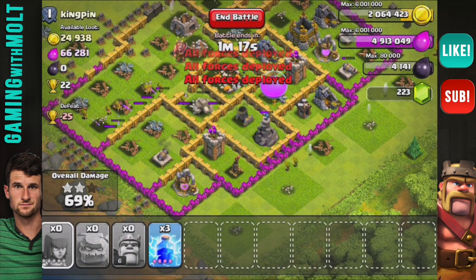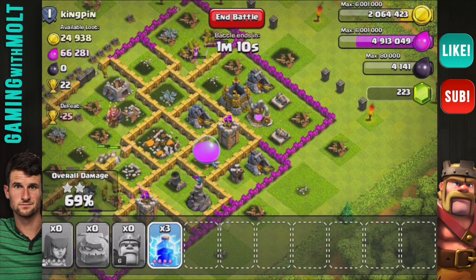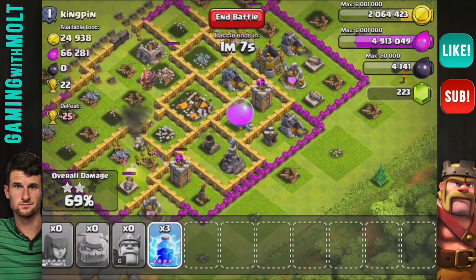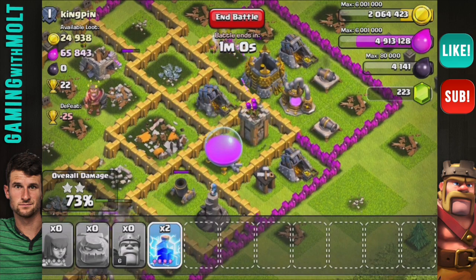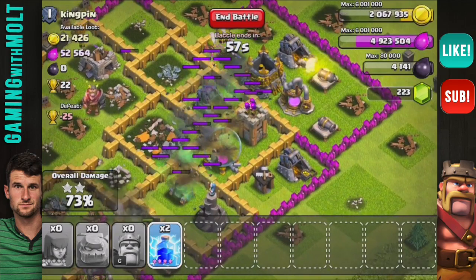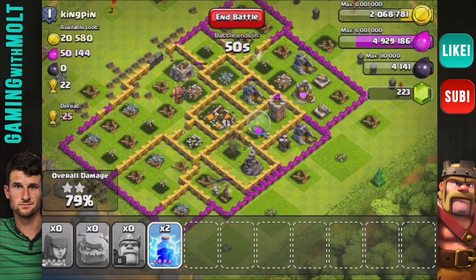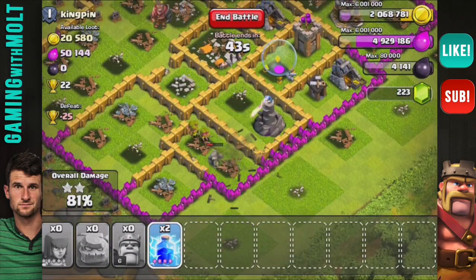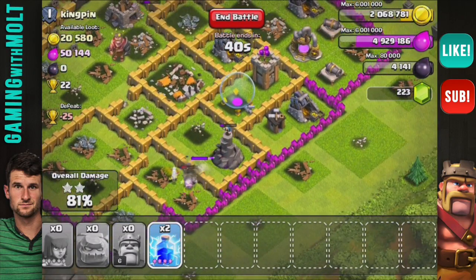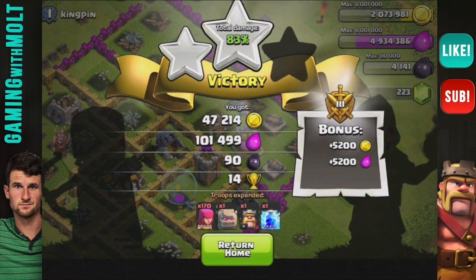That wizard tower is shooting the golem, so maybe we can take out the wizard — but nope, they just turned on him. I didn't even have to use my spells, but I might drop one on this elixir storage to see what we can get. Yeah, that wasn't really a fair trade for the cost, so we're not going to drop the rest. That is a victory at 79% — we might even get up to 80. The wizard got taken out too, and that looks like it is going to be it.